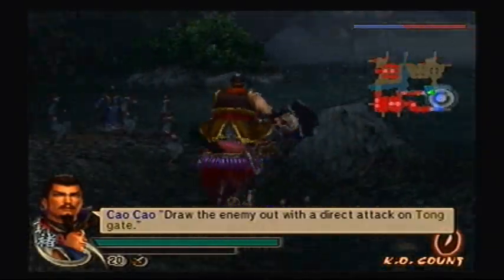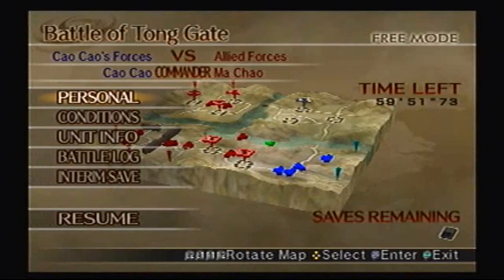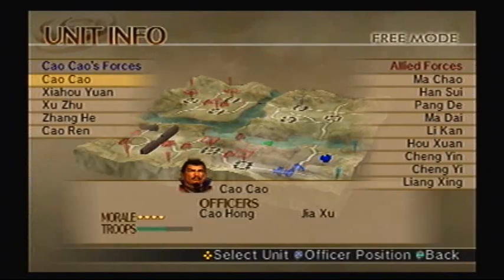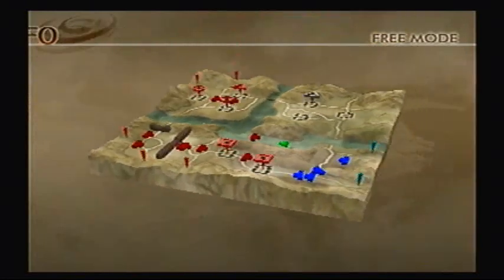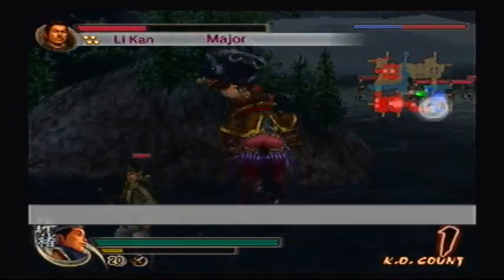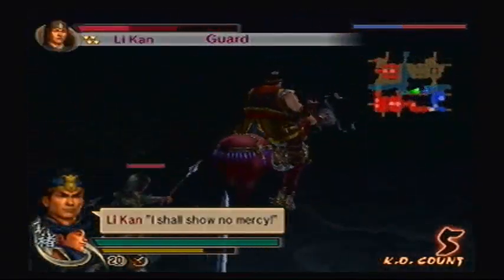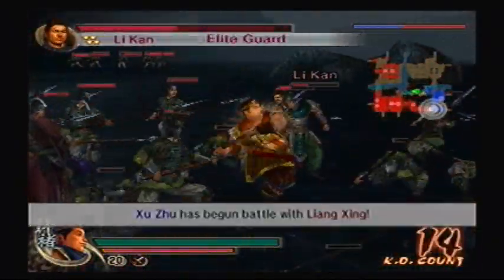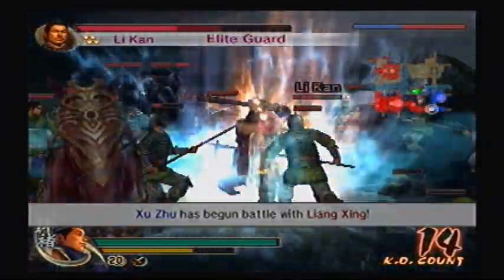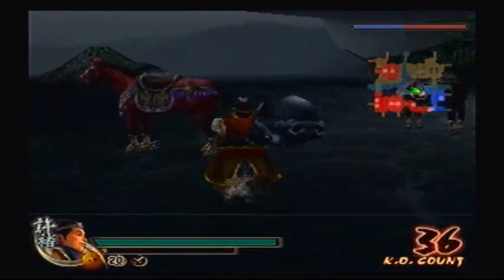Draw the enemy out with a direct attack on Tong Gate. Xu Zhu and I will cross the Yellow River and strike their rear. In order to get Xu Zhu's 4th weapon, you have to defeat Ma Chao and Pang De before Han Sui defects. It probably takes over 10 minutes for that Han Sui defection event, so you should have plenty of time. Keep in mind that both of them are in hyper mode, so if you haven't trained Xu Zhu very well, you're going to have a bad time. A really bad time.